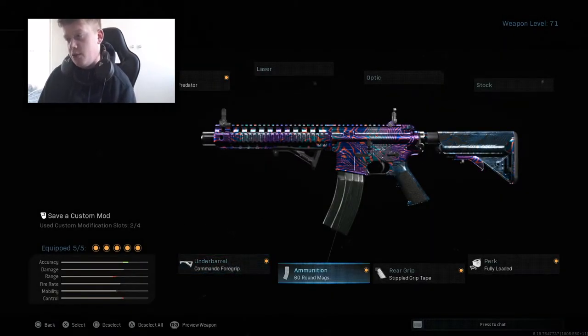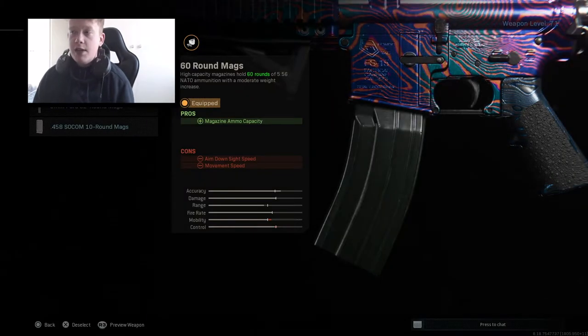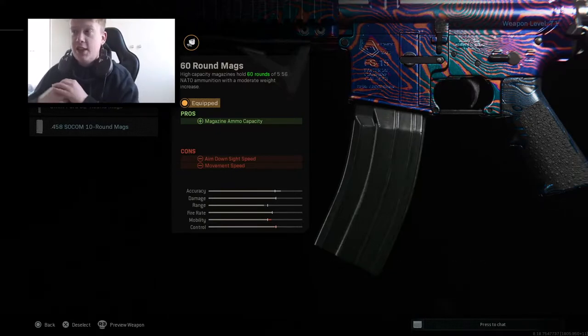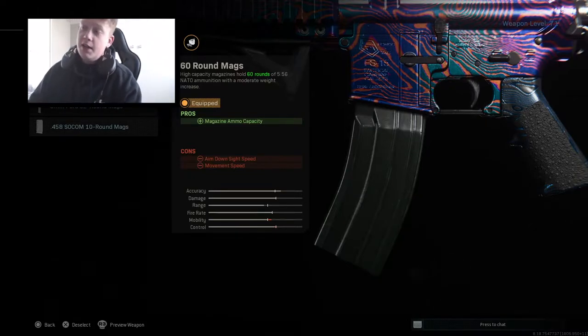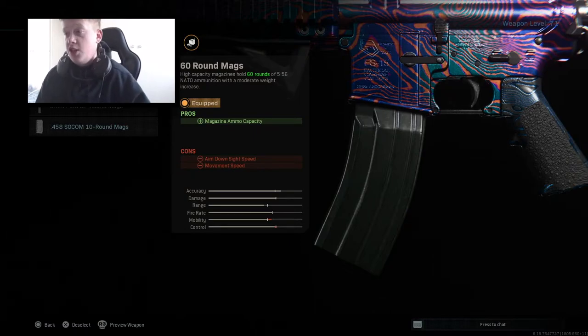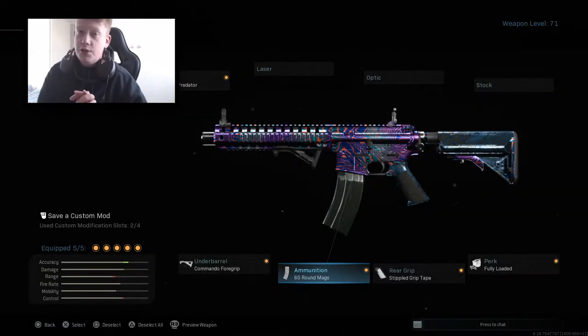For ammunition we've got the 60 round mag — same reason I used the extended mag on the MP5. I like to have as many bullets in my gun as possible, just for the simple fact there's a chance you can run into a big group of enemies and I want to stand the best chance of killing them all. The only con is it does decrease aim-down-sight speed and movement speed, but it's not a big con because the other attachments we use sort of counteract them.